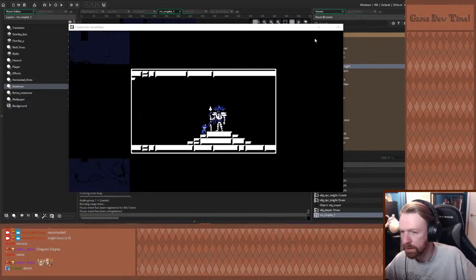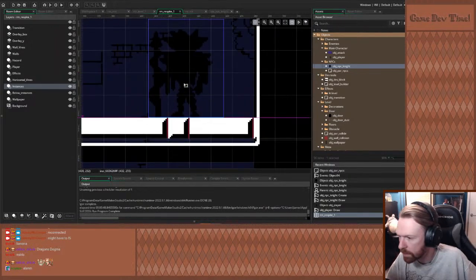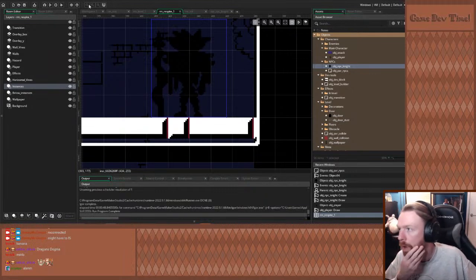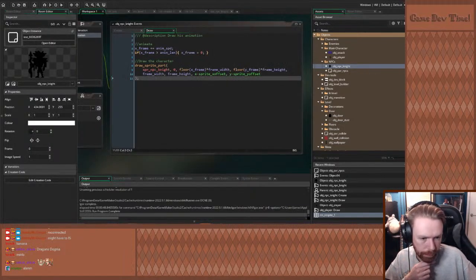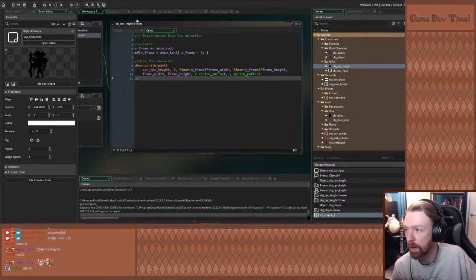He doesn't stand there because you won't be able to talk to him over there very well. He stands on this platform here. Does his feet have one pixel clearance? I have this guide open — I should have this guide open at all times. I want to see if his feet have got one pixel or not. They do. Okay, make sure we got the one pixel.